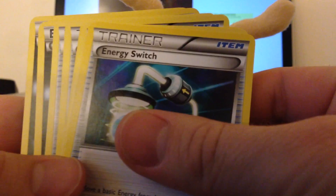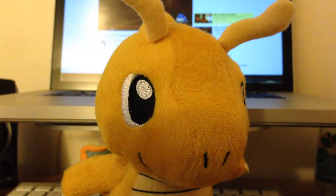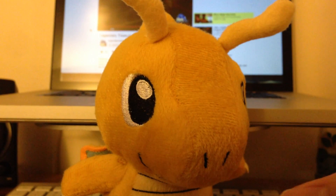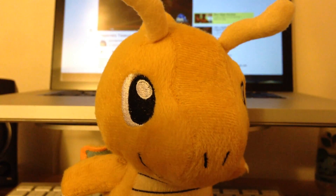Here with Dragonite. I have some energy switch and double colorless energies. Let me know if you guys want any of those. I have 24 code cards from Legendary Treasures, and then I have these two here. So let me know if you guys want any code cards.